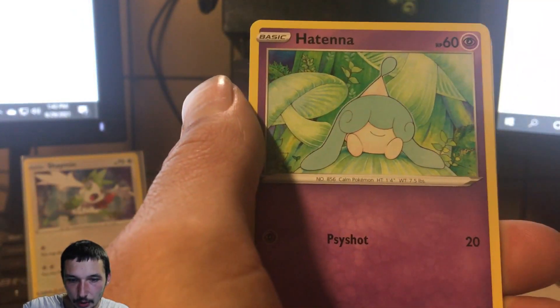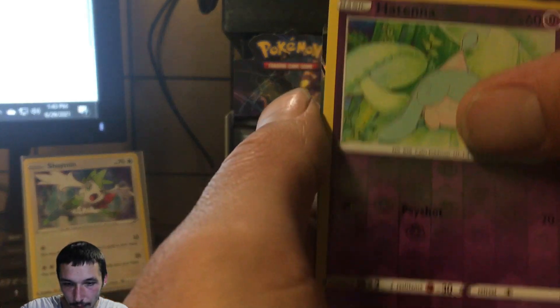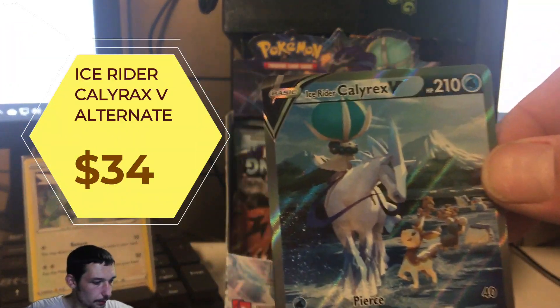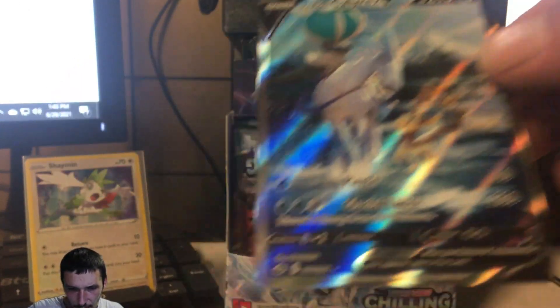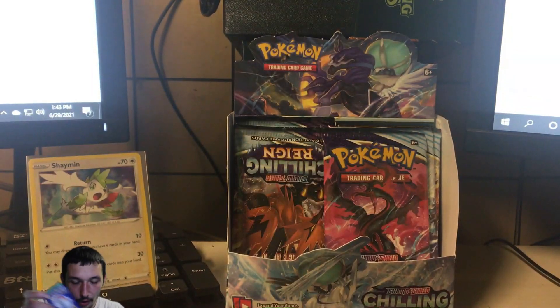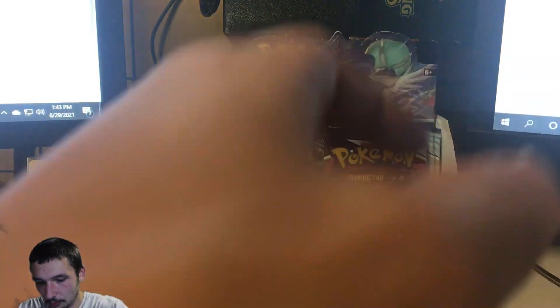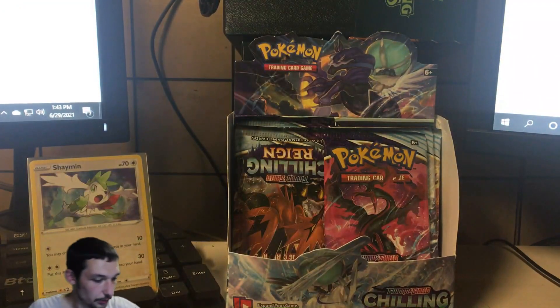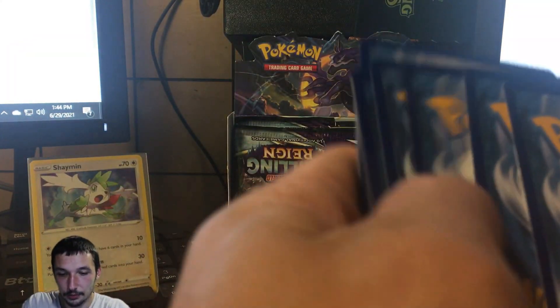Pack four: Golett, Clobbopus, Castform snowy form, Hatterene, Aaron, reverse Hatterene, and the Ice Rider Calyrex V full art! That is a beautiful-looking card — we've already pulled one of the Ice Riders. Look at the Deerling in that artwork; the artwork in this set is just amazing. There's one code card and another code card — sorry, I get a little excited with those rainbow rare pulls and go off topic.